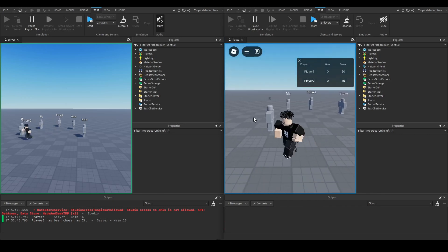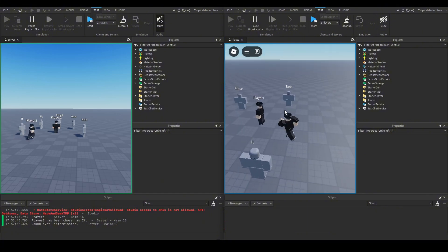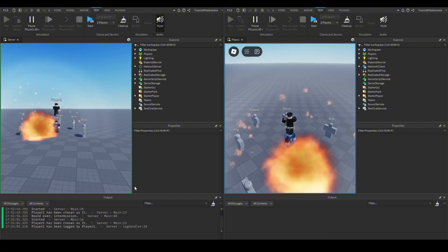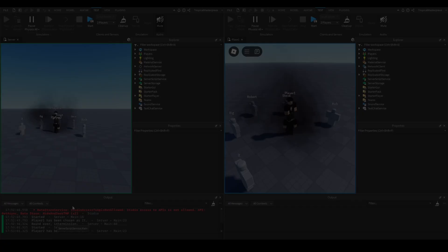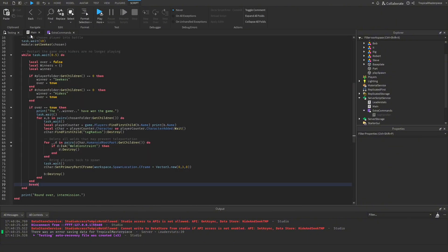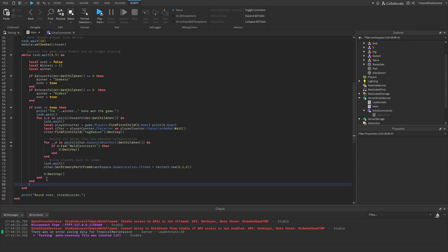Testing again: player two is the hider, running around, and once player one spawns as the seeker he comes to tag. But in the server something goes wrong and it instantly ends the round. The issue is the break statement is outside of the if-over check. We close the function, see the break is outside of it, cut the break, reopen the function, place the break one end down, remove the extra end, and now we should be good to test.